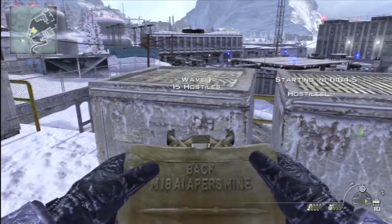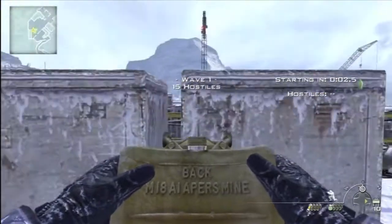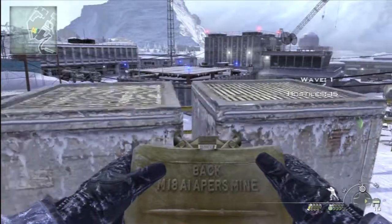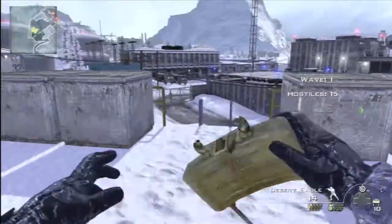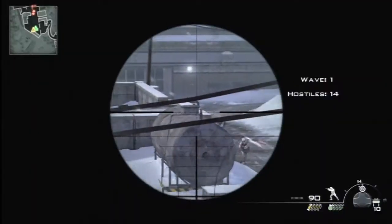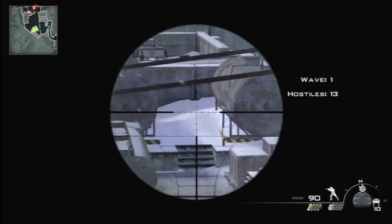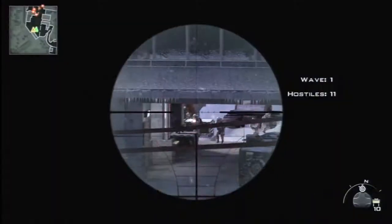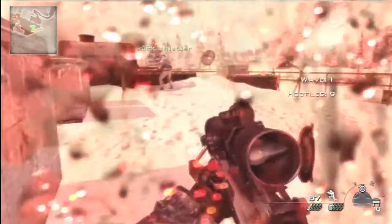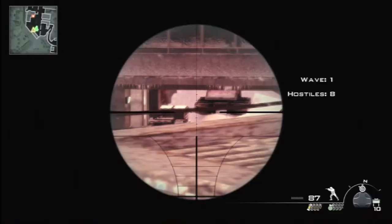I didn't realise that the Predator control thing didn't spawn straight away, so I was waiting there to take it, and I realised it's not good, so I had to get on with the wave. What you should do is set claymores down during the first part — set at least one at this ladder at the front here, and go downstairs behind you and set some down there. You'll see me do that in the next wave.